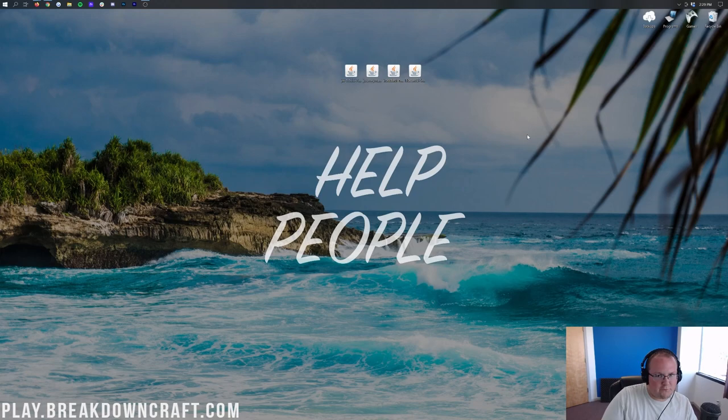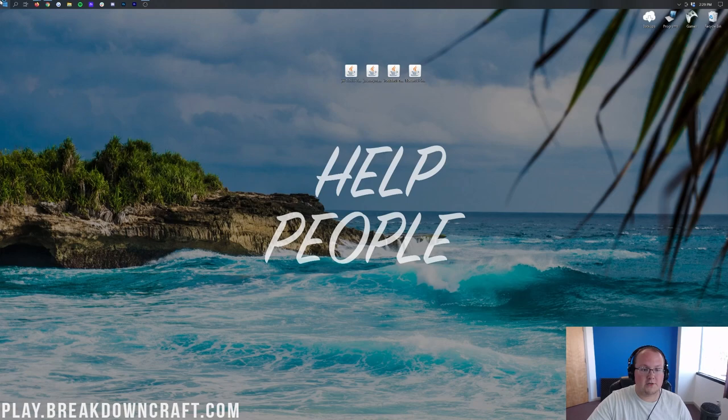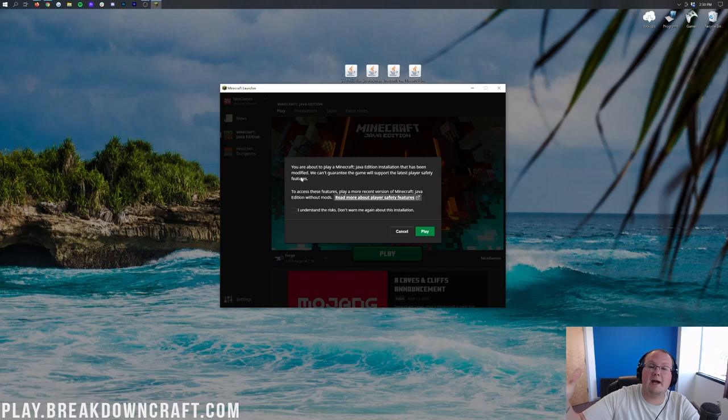Now open up the Minecraft Java Edition launcher. Once you're in here, you should have a Forge profile — mine is automatically selected. Make sure it says 1.16.5-forge under it, then click Play. You'll get a warning box saying you're about to play modified Minecraft — that's expected. Just click 'I understand' and click Play and it'll never bother you again on that version.